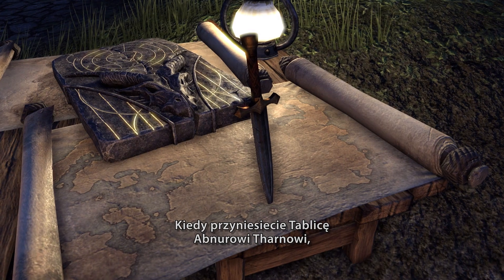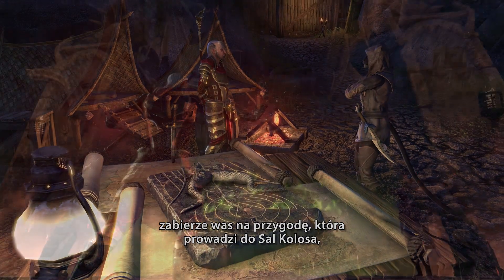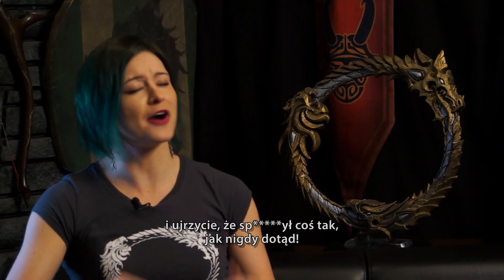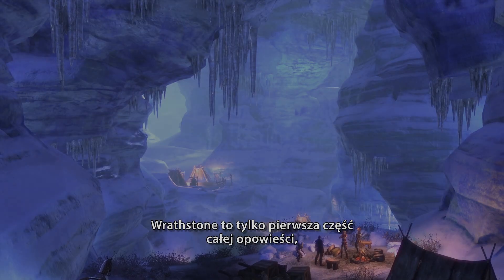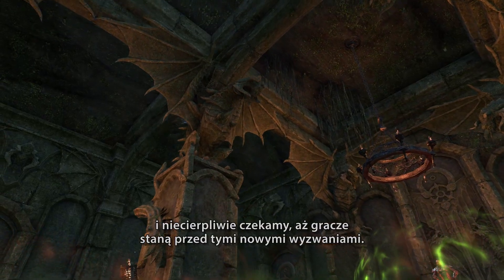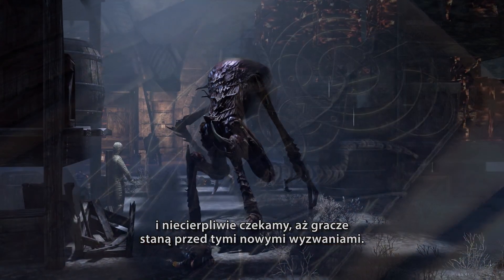Once you deliver the tablet halves to Abner Tharn, he takes you on this adventure that leads to the Halls of Colossus, and you witness the biggest mistake of his career. Wrathstone is just the first part of the entire story that brings dragons to Tamriel, and we can't wait to see players dig in and face all these new challenges.